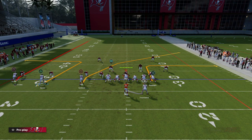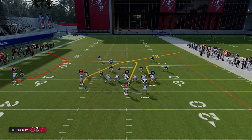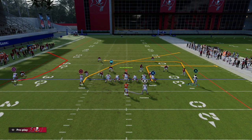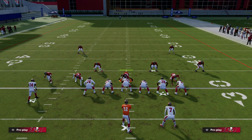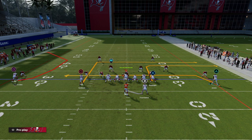Another way to space the field using a C route: we can run this where we have the tight end on an out route, we drag Jones, and we smart-route an in route for Godwin. You can kind of build around these basic principles and it all comes back to spacing the field.